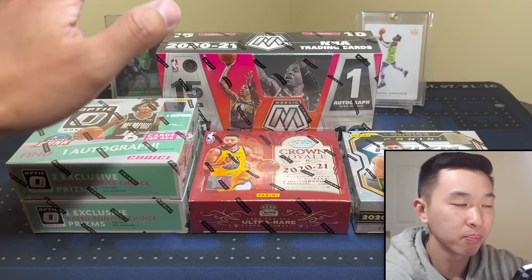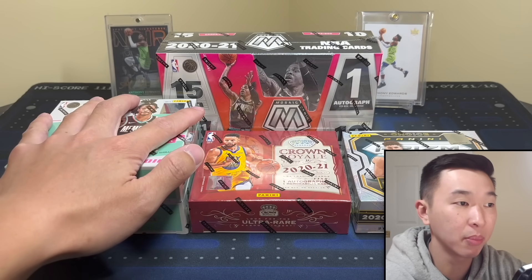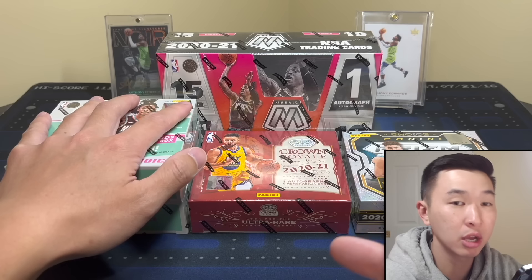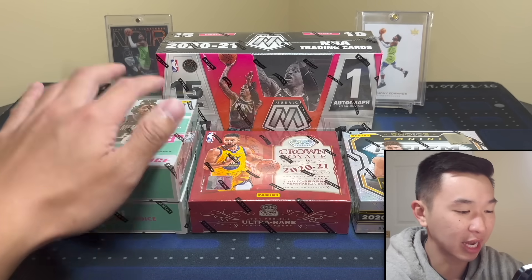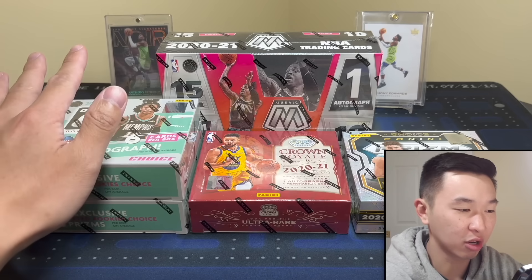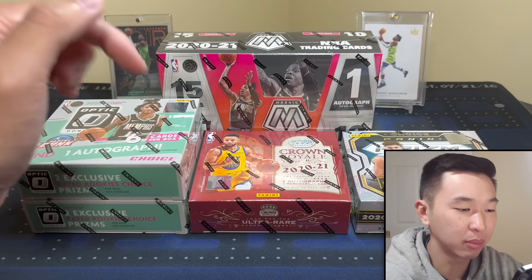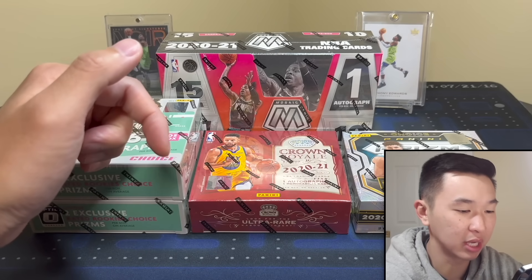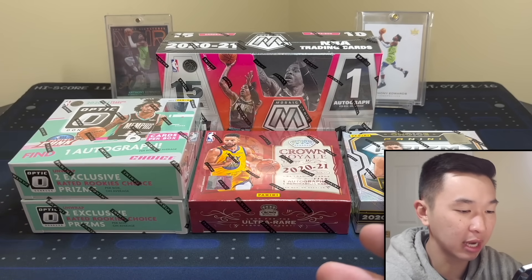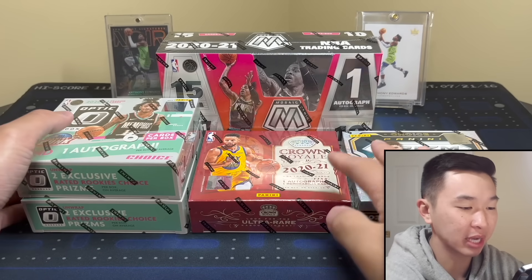My goal is to chase cool rookie cards from all the biggest playoff stars as they do big things. Ant started off first, maybe Jokic is next, maybe Shai — comment down below who you want to see. Anthony Edwards went off and had a viral clip with KD, so it's only fitting to start with him. Open packs, fingers crossed, pull Anthony Edwards, and whoever's next is next — here are the boxes we have.